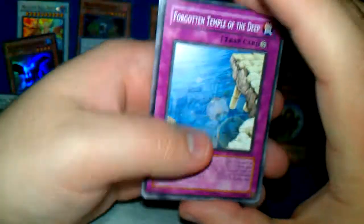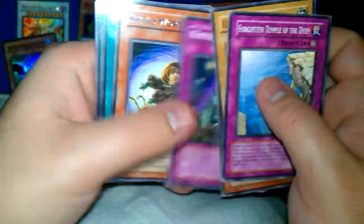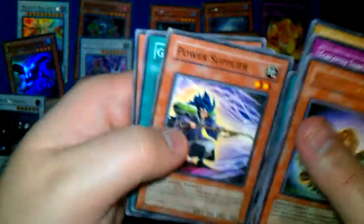Kinda wanna pull — what is it? — Super Mega Nimble something Hamster. It's a pretty cool card, one mind pull. Forgotten Temple of the Deep, Unicycler, Magical Golem, Nature's Reflection, Shield Worm again, Spider Slayer, Power Supplier, Gravekeeper Stell, and Oil Man again.